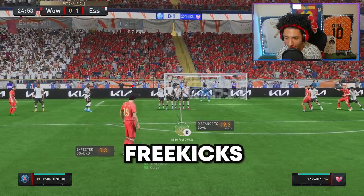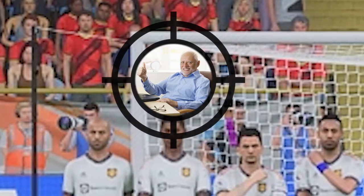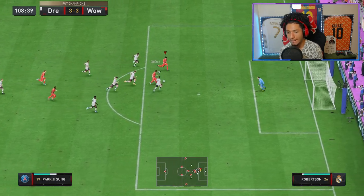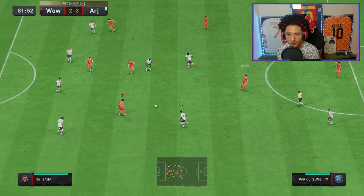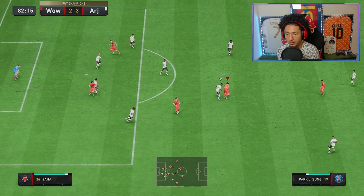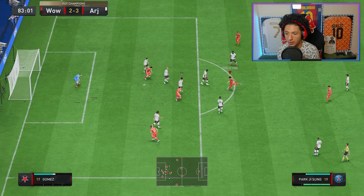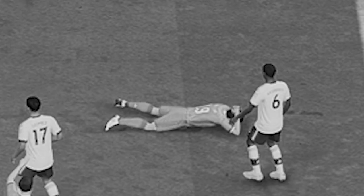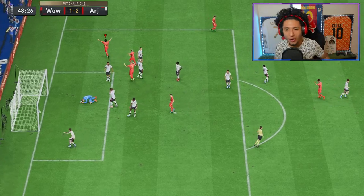All right boys, this is how you take free kicks — a little higher right there, pointed just right, three bars. That is perfect. Check this out. It hits the post — Jota? Park? Wait, what happened? Offsides? No no no. Then Park Ji-sung scores from out wide — oh, you can tell how much that meant for him. Park with the golazo!